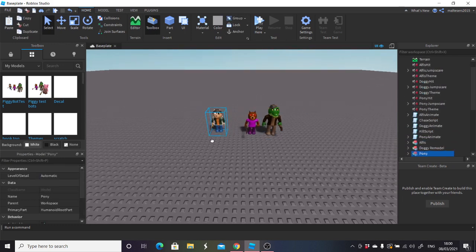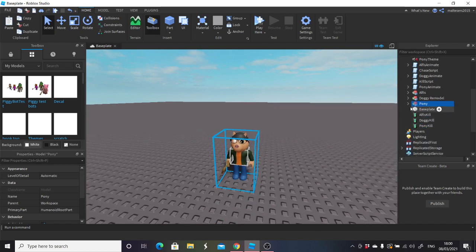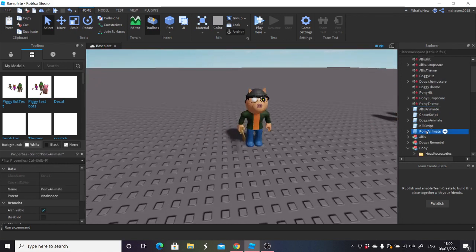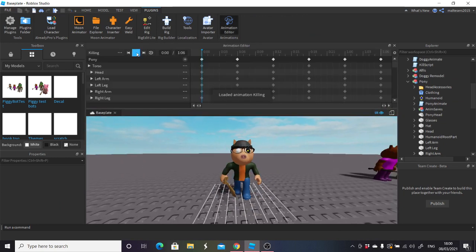First thing we're going to do is pony — we'll do pony first. You'll see that he's got nothing at the moment; if we play it, literally nothing will happen. Open up pony and take out pony's hit jump scare theme. We've also got pony's animate. We want to put pony's animate into pony. If you go into animation editor, this will be his full animation — you've got the killing one, the idle one, and the running or walking one, which are all really accurate animations I've created myself.